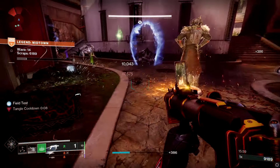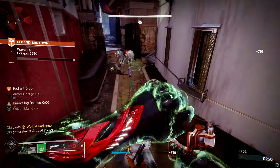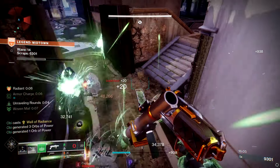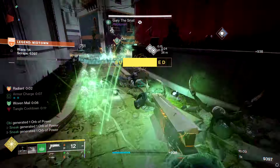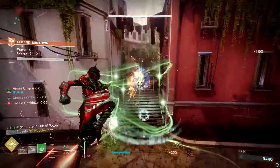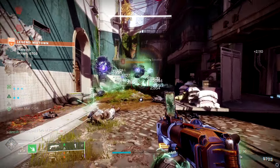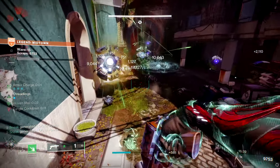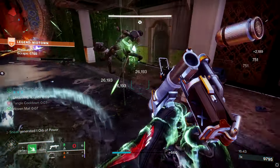Warlocks basically have at least one great build on every affinity — well warlock, vesper arc warlock, devour void warlock, stasis turret warlock — so why not try to make a strand build work? At the same time, we also got a new strand wave frame GL, Tusk of the Boar, from Iron Banner, so that was a good opportunity to try out a little two-for-one special. The results were actually pretty positive, which surprised me. Onslaught was the perfect playground to test this out.